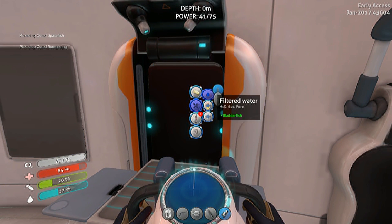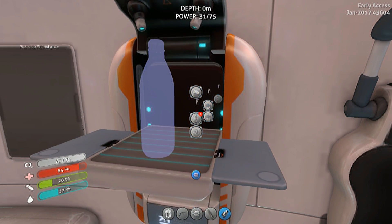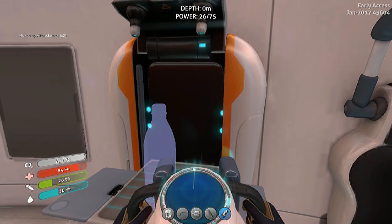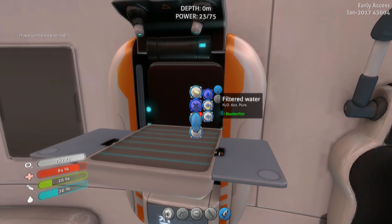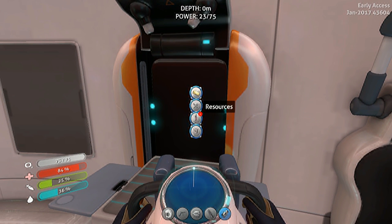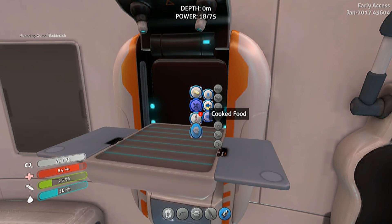Okay, and then water — we're going to build a bunch of water. I still don't understand how a bladderfish instantly becomes water, but I guess beggars can't be choosers in this world. How many more bladderfish? I don't want to get rid of Jorge. Okay, we got three more bladderfish. Let's cure one more, and then let's do the rest. Let's cure one more, then let's cook one.